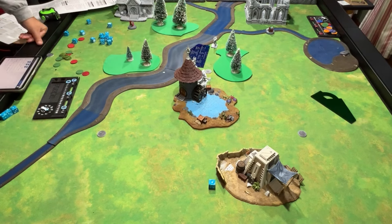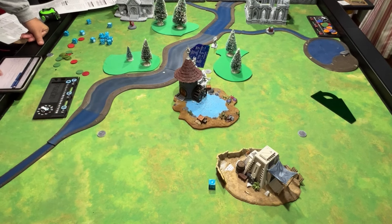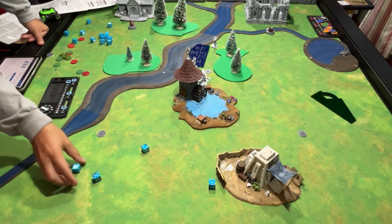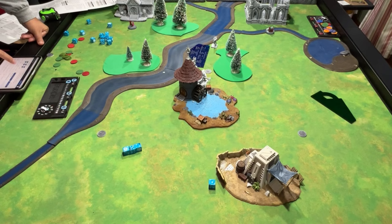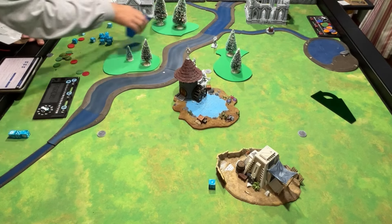Gert backs off an inch, and the archer moves six inches and shoots. Actually he doesn't move because he's got the range. The archer has a longbow, three attacks, quality of four — hits all three. Gert has a defense of six: he blocks one, so he takes two wounds. That's the end of turn two. We roll for reinforcements — that's one more.